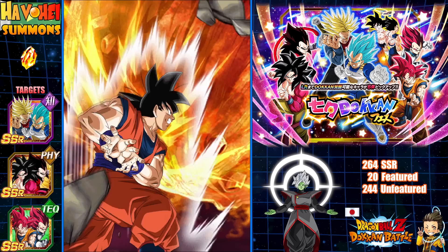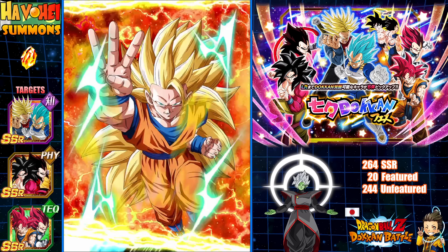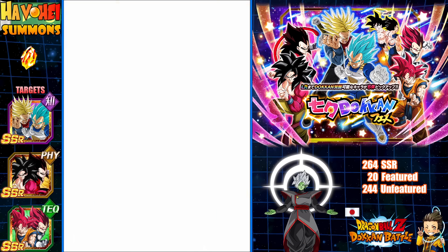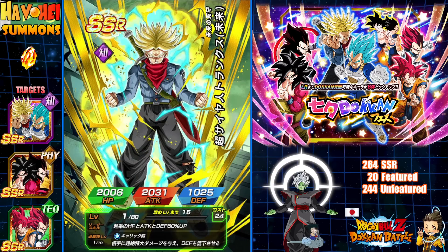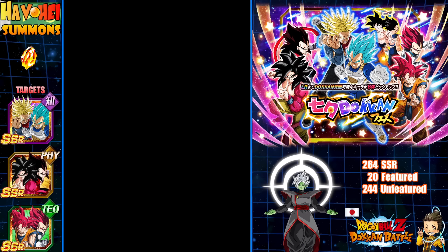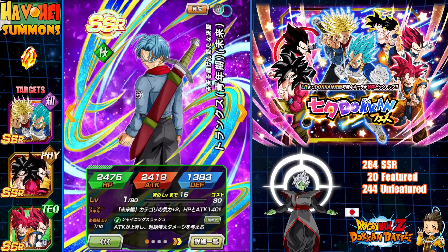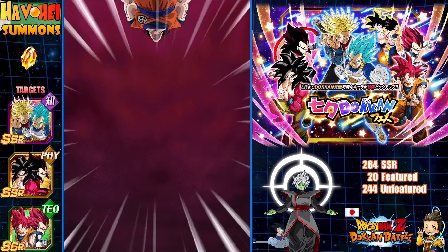For those who did summon on this banner, let me know what you guys ended up getting. It was so crazy when I got LR GG on the main JP account on the first multi — they only had 200 dragon stones, mind you. A combo... and it's going to be three garbage pulls? Are you kidding me? That is a featured unit — I don't think I have Figure Trunks. But I'm literally going to throw this iPad against the wall. How do you get three of the same units? That's four Trunks in a sense.